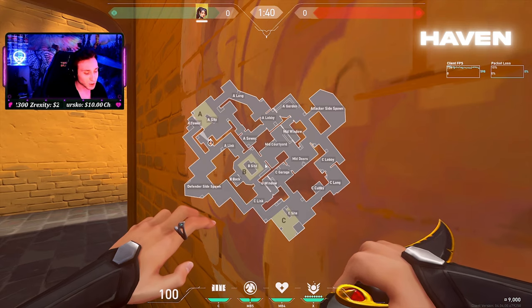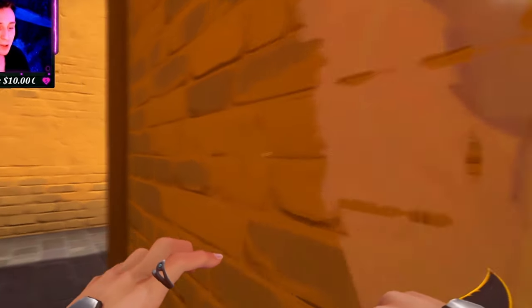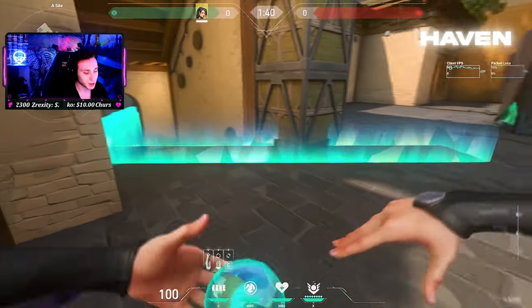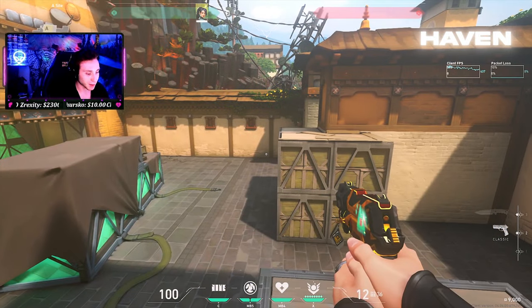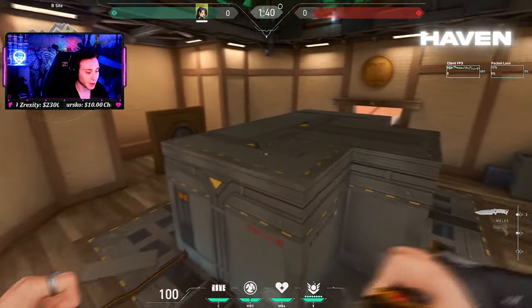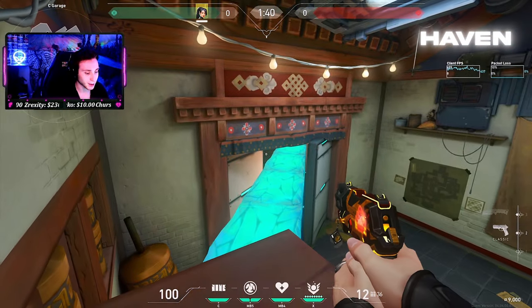Typically Sage's job on Haven was to wall off B, but personally I find Sage most useful in sewer and garage. You can do diagonal walls where they have to break two pieces to get through, and you can also do a wall short that boosts you up on a box so you can play different angles. That also works for B — if you throw your wall there you can jump off the box and peek from top B. In garage, a diagonal wall also lets you get on top of a box for another angle.